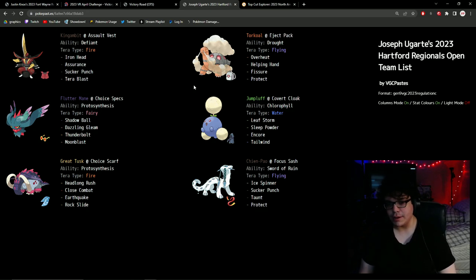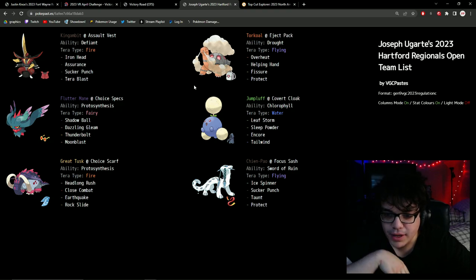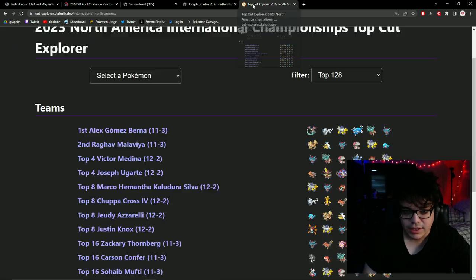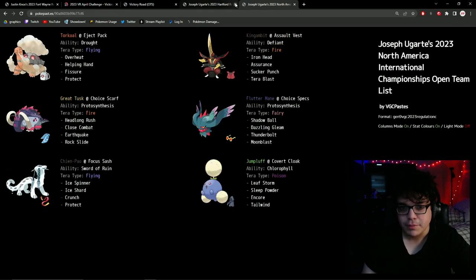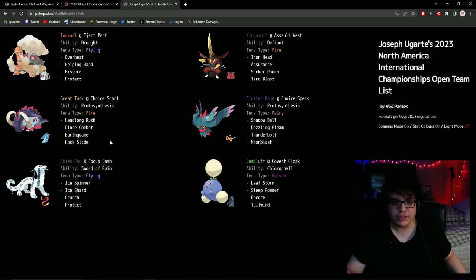Still going into NAIC, I felt the team was missing something and Tailwind teams were harder than they had to be. I recalled a set where I jokingly put Ice Shard on my Chien-Pao to see if it would work, and it actually completely shut down Talonflame. I had chickened out of bringing it before because I liked Taunt for Terra Water Amoonguss. But I figured out there are ways to beat Amoonguss by out-damaging it and being smarter about cycling in Jumpluff. So I changed the team and brought it to NAIC — finishing top four.